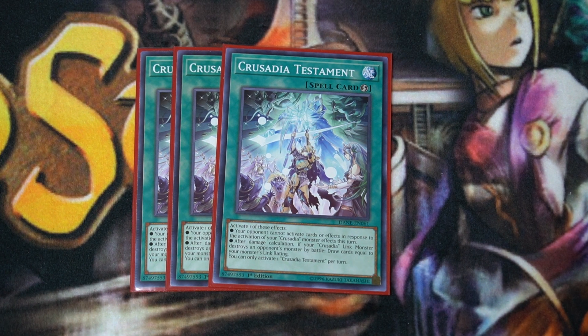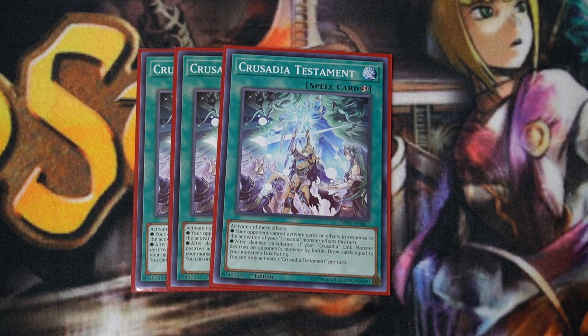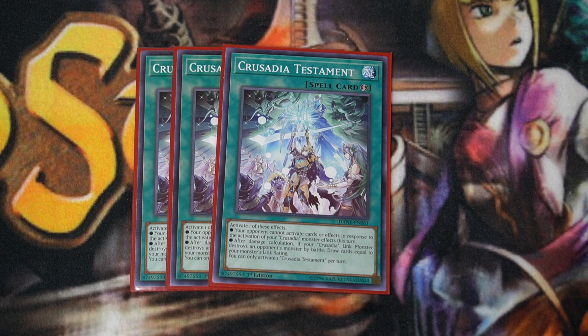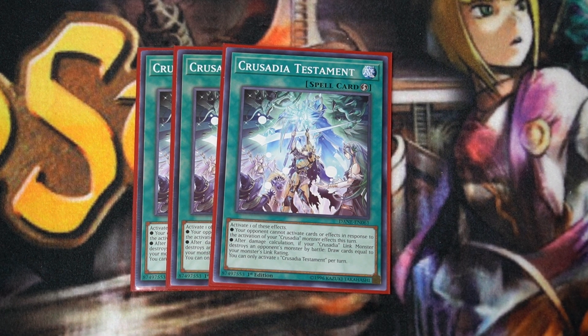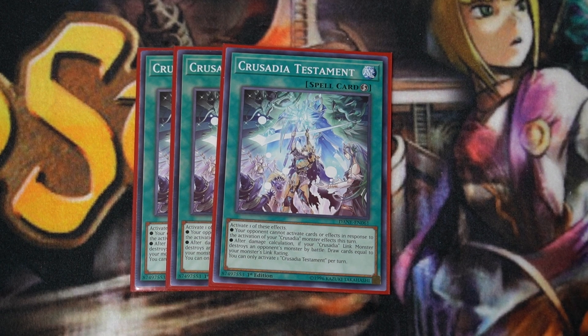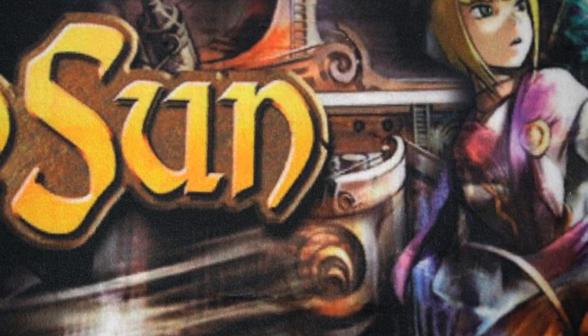Three copies of Crusadia Testament. This is an interesting card. It's a once per turn with two effects you can choose from. First: your opponent cannot activate cards or effects in response to your Crusadia monster's card effects — really good, because that means your opponent can't stop any of the cards from going off. You get to search, you get to climb, all without interruptions. They can still do things on resolution, but that doesn't help them most of the time. The second effect: after damage calculation, if your Crusadia link monster destroys an opponent's monster by battle, you draw cards equal to your monster's link rating. The boss monster is Link 3, so if you destroy a monster and don't close out the game, you could draw three cards. It also facilitates the OTK game strategy.